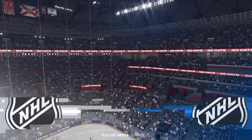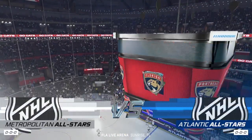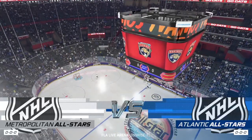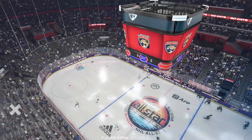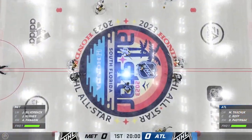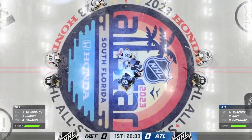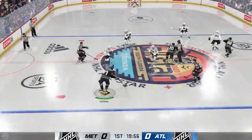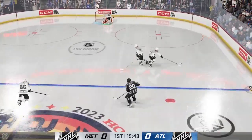Hi everybody. Welcome to EA Sports coverage of the All-Star Game, and no doubt it is a star-studded affair on the ice. We are about set to drop the puck as both centers make their way into the dot. The Atlantic All-Stars win the draw and they'll start on the attack.